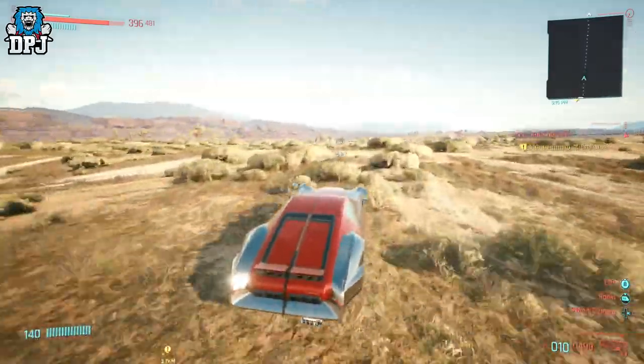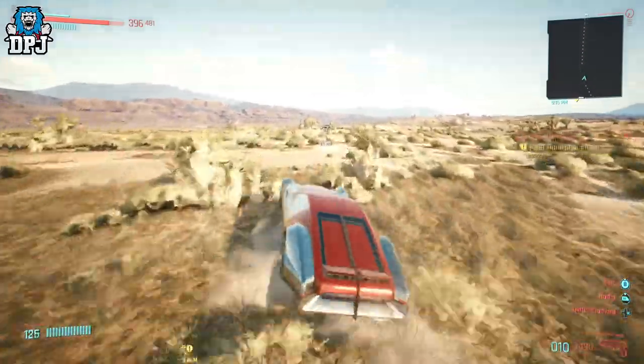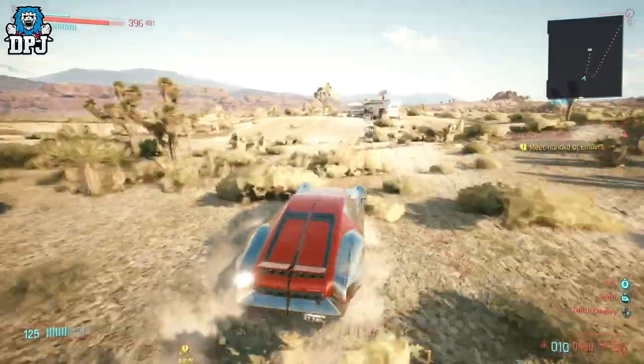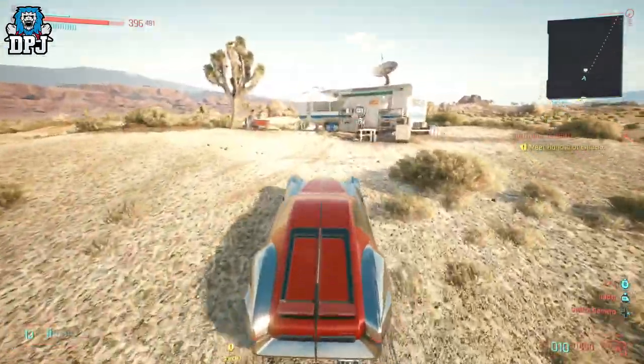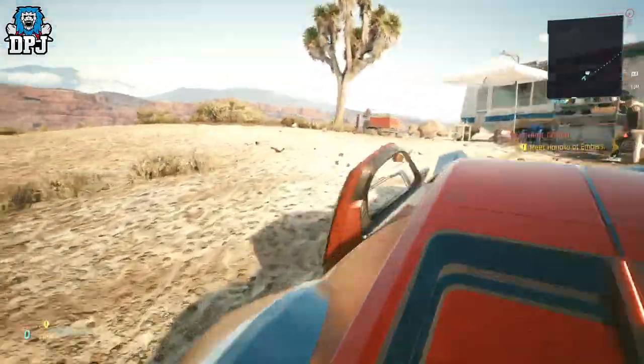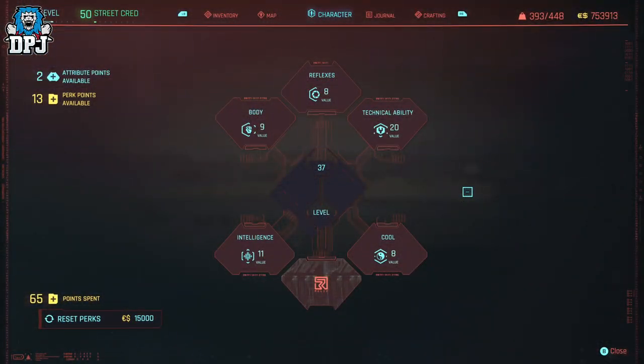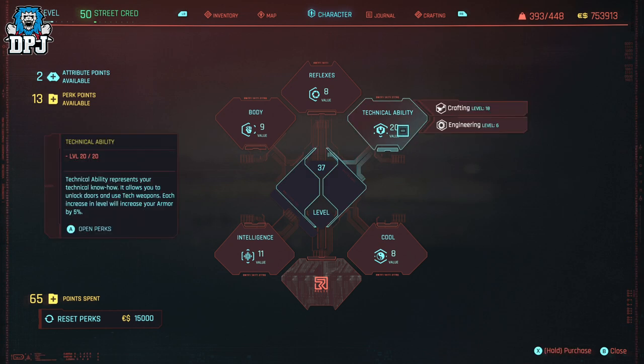So if you guys didn't stock up and duplicate those paintings numerous times, there's a good chance you will soon run out of that money or are in need of a new method to earn fast eddies. Today I have you covered. This can work at any level, but for it to be the most efficient, you will need to be at least level 18 to 20 in Technical Ability.